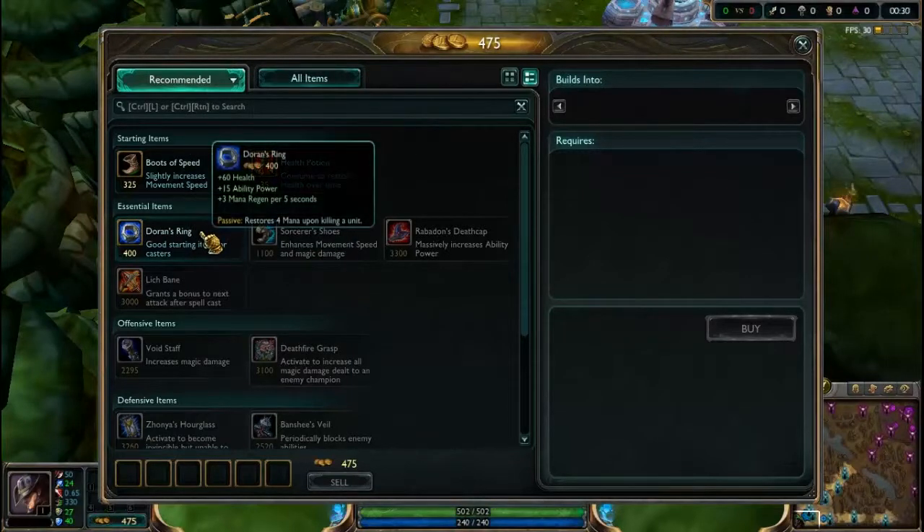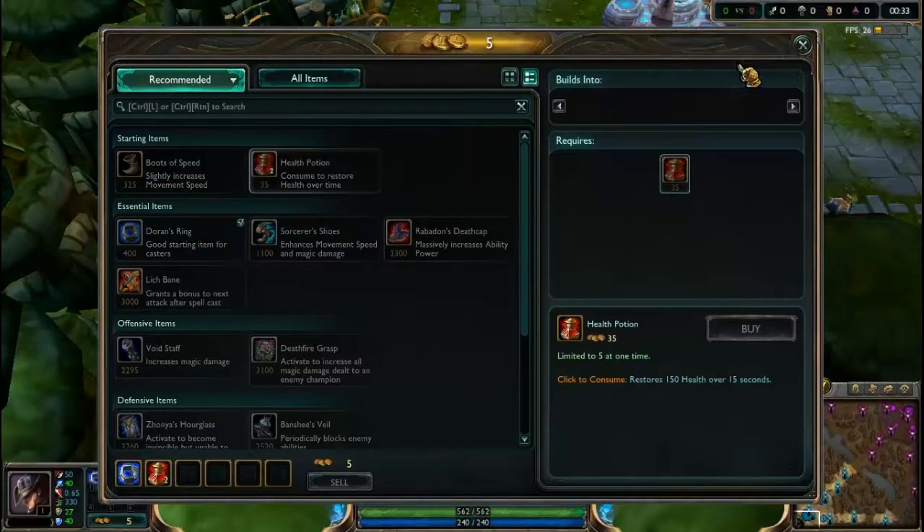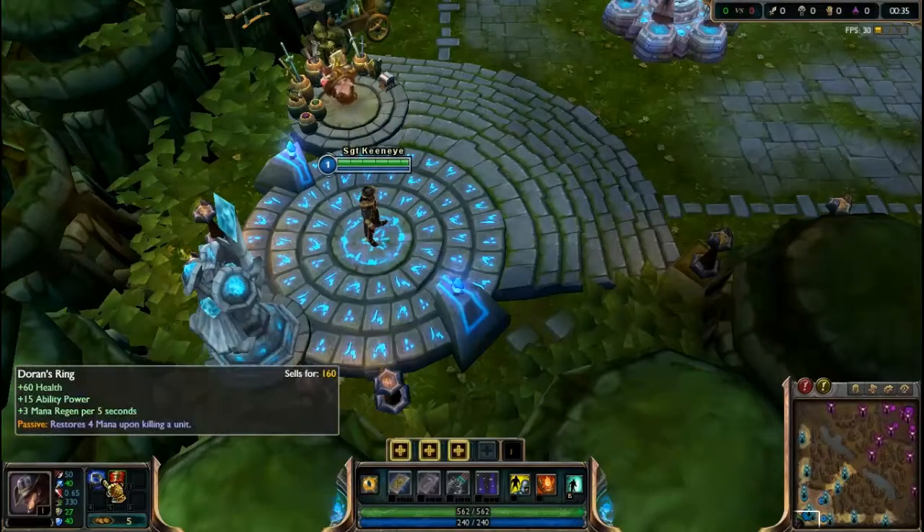As an AP carry, the first thing I'm going to buy is Doran's Ring and two health pots. Doran's Ring is going to give me AP and health as well as mana regeneration so I can keep casting spells, and every time I kill a unit I restore mana.